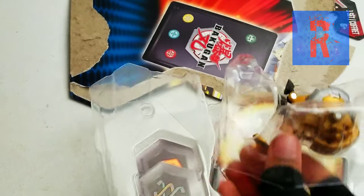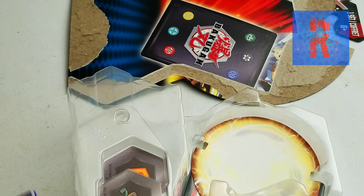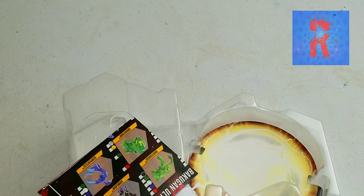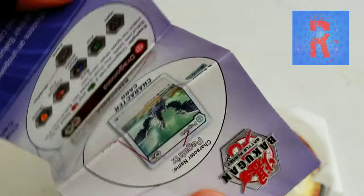Except this does come with one thing that the Dragonoid didn't — well, my Dragonoid didn't. The Bakugan Ultra actually comes in a bigger box, and it also comes with an instruction manual on how to play the game.